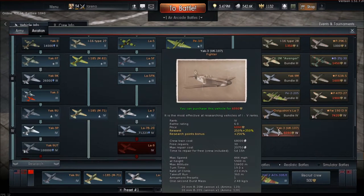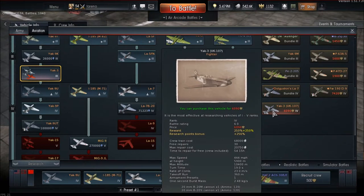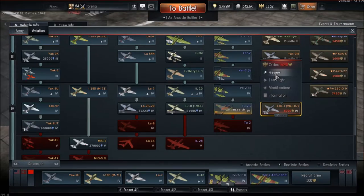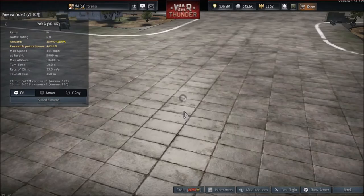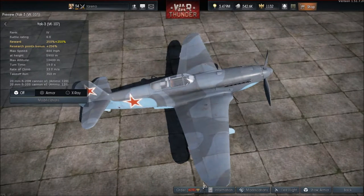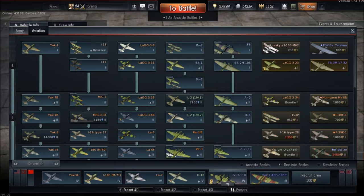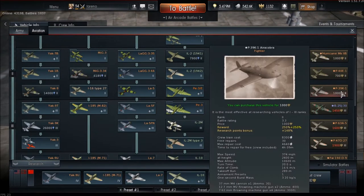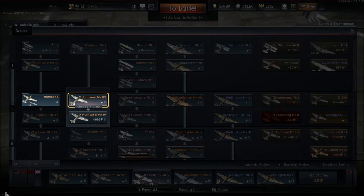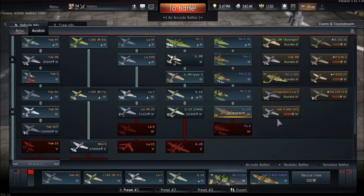The next Russian vehicle is the Yak-3 VK-107 — it's basically a Yak-3P but gets one less B-20S cannon, and is quite a bit faster: 444 compared to 397. It costs 6090 Golden Eagles, which seems a bit of a rip-off personally, and just has the option to change ammunition for the 20mm cannons. The Hurricane Mk IIB lend-lease is 1000 Golden Eagles with a battle rating of 3, while the standard Mk IIB is 2.0. The Yak-3 is battle rating 6.0.